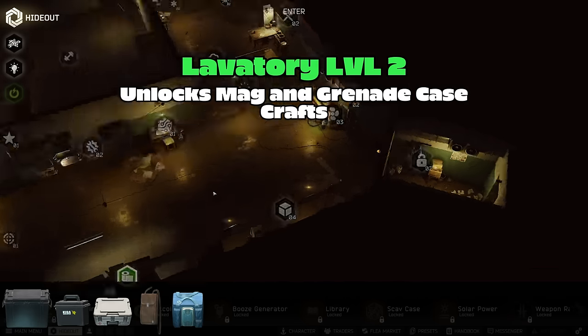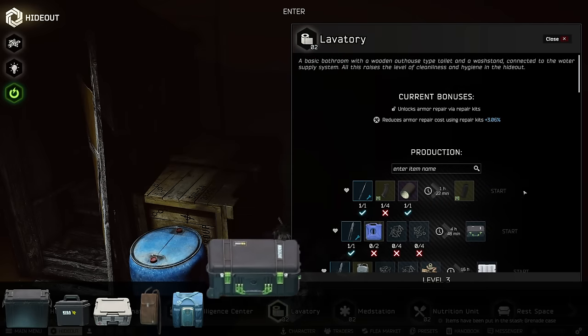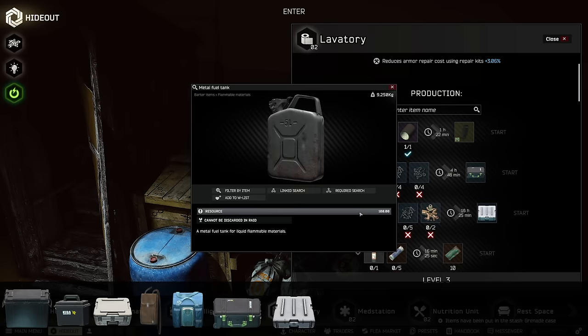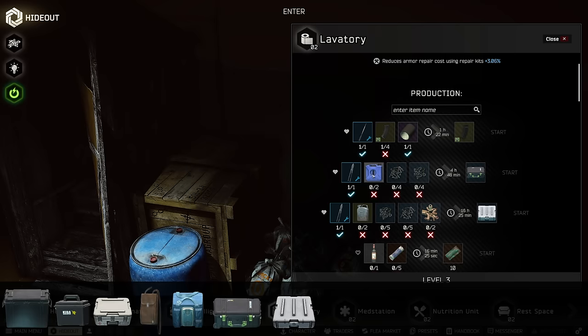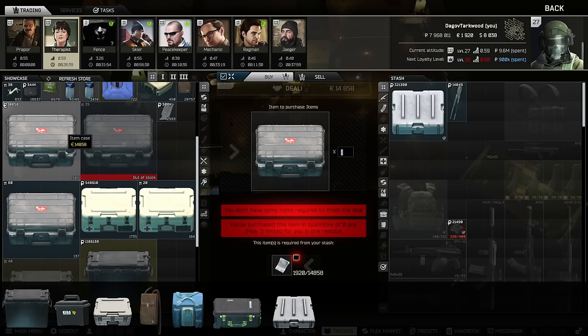Beyond the trader barters, you're going to need to obtain the lavatory level two. You can craft mag boxes and a grenade case this way. You can also just keep crafting cases as you go with your used gas tanks — you can sell those containers on the market or keep them for yourself. And keep as much fuel as possible in the generator; for obvious reasons it clears up space and gets them out of your junk.